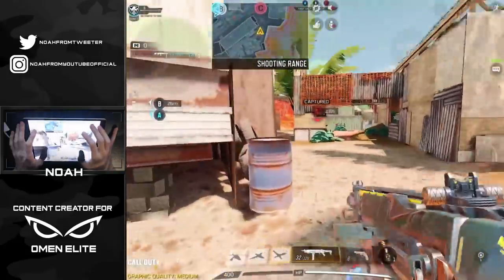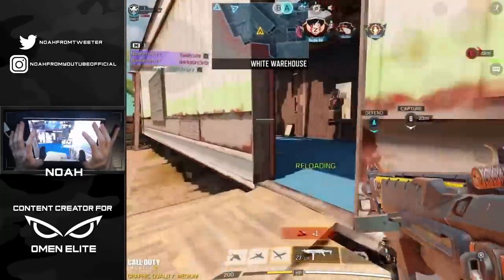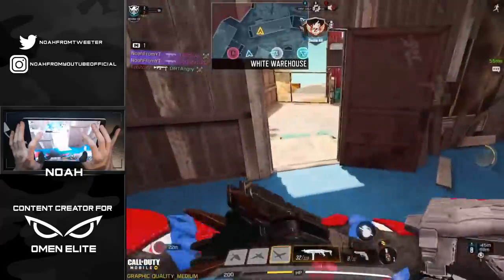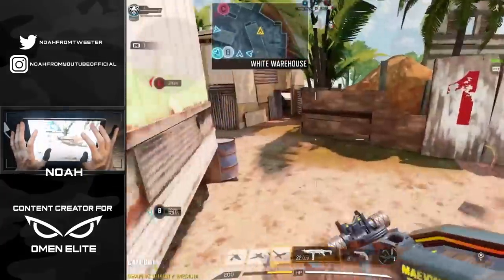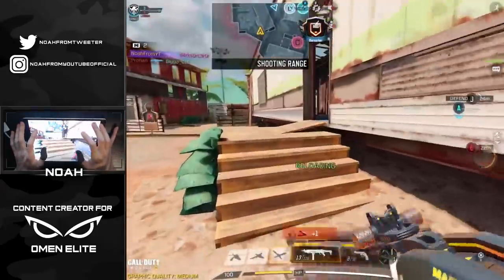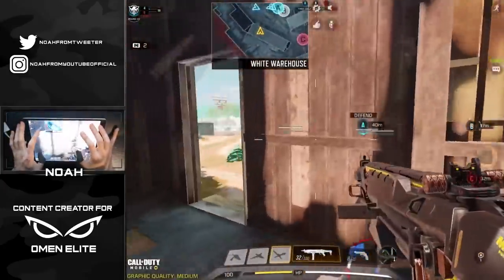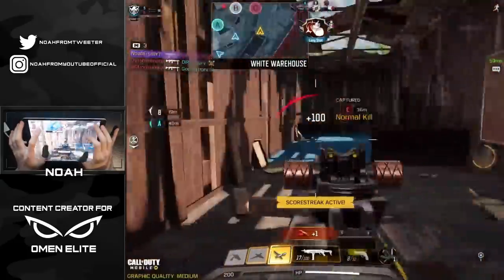Starting off the match flanking the opponents over here at C. Got a lot of shots going down, taking two of them out for a double kill. Got some footsteps nearby — I think that player is sitting over here in 10 or something. Got another one way off in the distance, putting in a lot of good shots but we weren't able to finish off that kill.